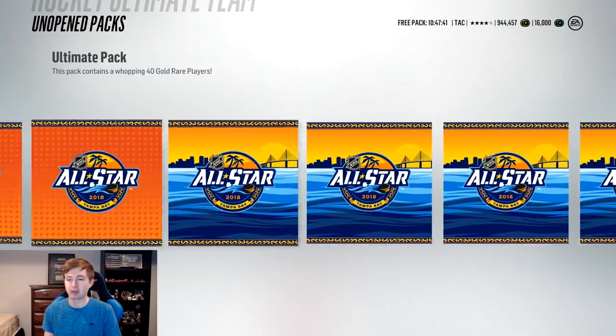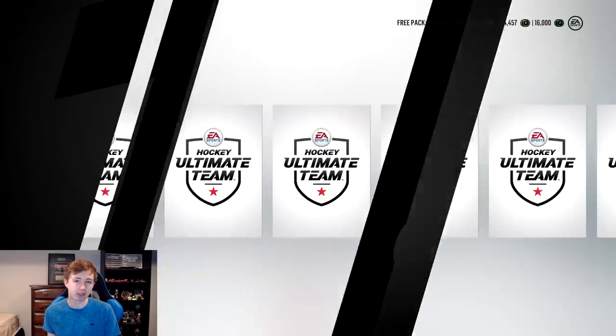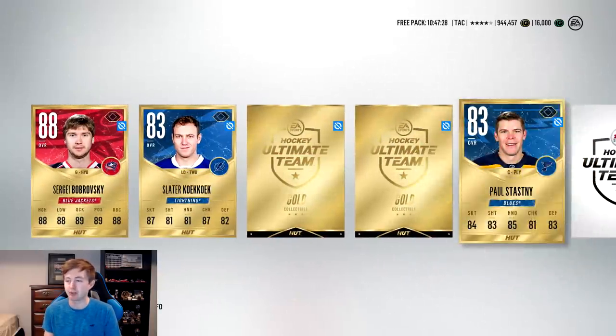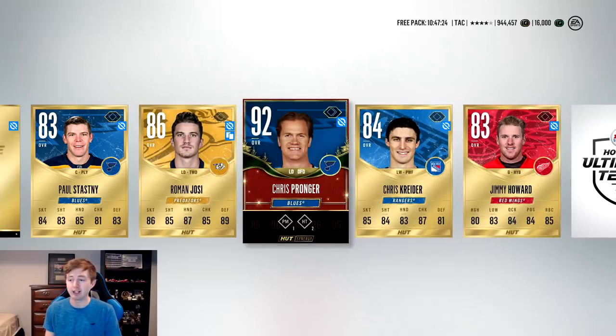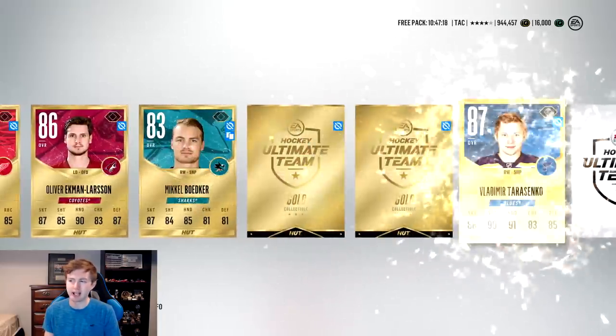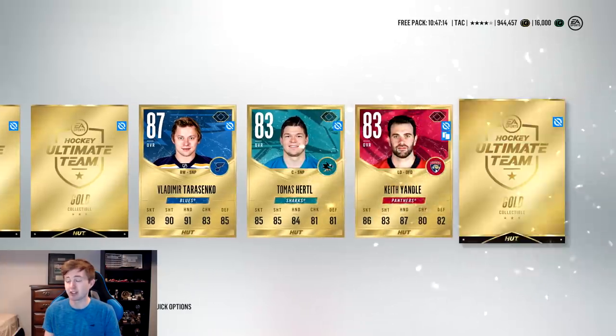We have a bunch of All-Star packs to open up, so I figured we'll start with the Christmas pack — the fact I still haven't opened it is pretty crazy. Hopefully we can get a solid pull here. We can't get All-Star cards in non-All-Star packs, but since I waited so long I figured I'd wait until a pack opening. A couple gold collectibles there — we get the 92 Pronger, so that's pretty good. I definitely did not want to get one of the 92 goalies. Chris Pronger is probably one of the better pulls you can get. A couple more gold collectibles, Harsanko — honestly pretty happy with that.